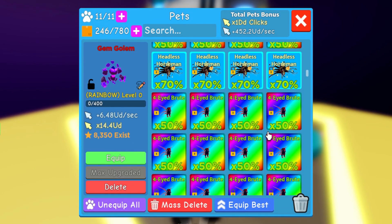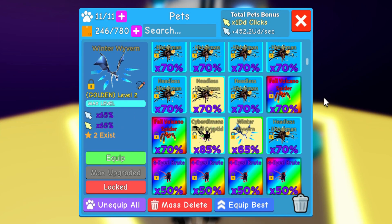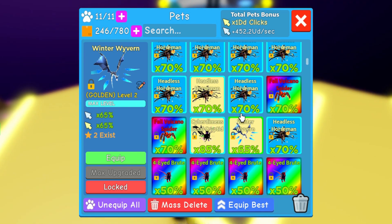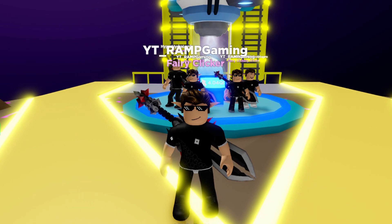There you go, and the Secret Pet — where is it? This one, the Winter Wyvern. Only 2 Xs for this one, and I only hatched 1, and it's golden. Let me just equip this one.